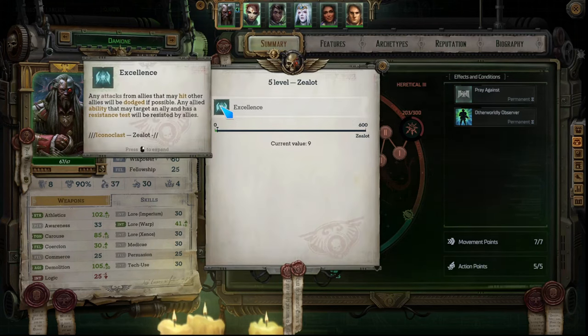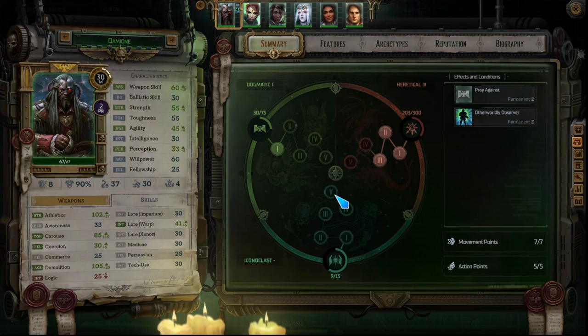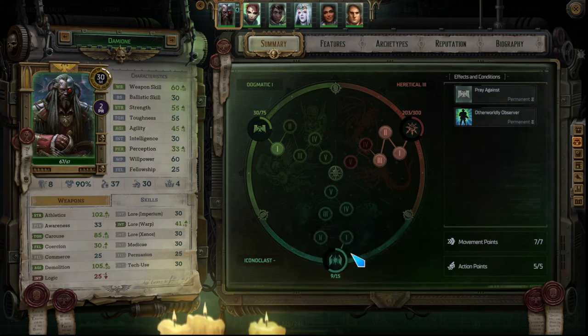Iconoclast tier 5 is Excellence — any attacks from allies that may hit other allies will be dodged if possible, and any allied ability that may target an ally with a resistance test will be resisted by allies. Basically this makes you immune to friendly fire at any time, which is super powerful. I mentioned these are probably the most powerful tiers overall — I don't know if it's because iconoclast is the most goody-two-shoes pathway and they wanted to give more incentive, but they don't feel as balanced as they could be.